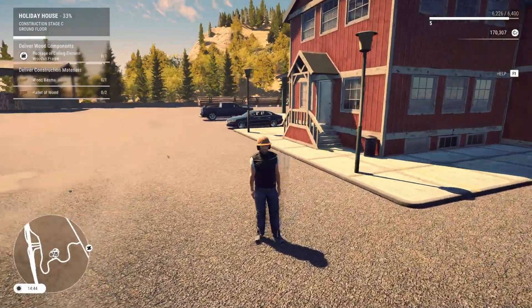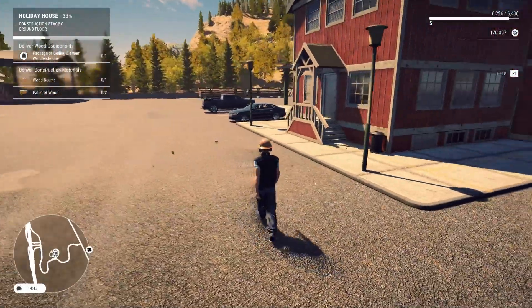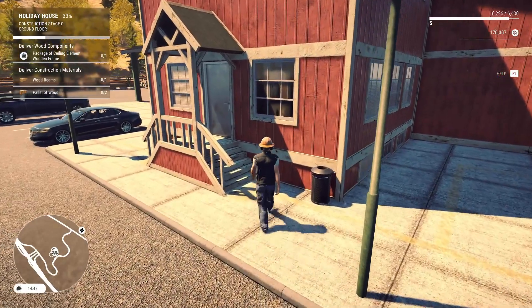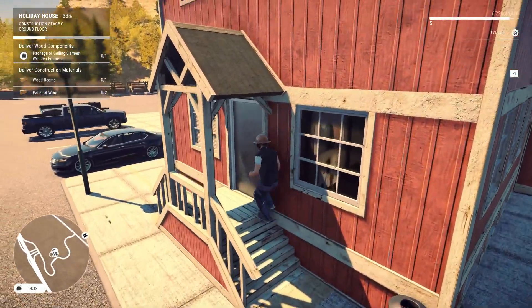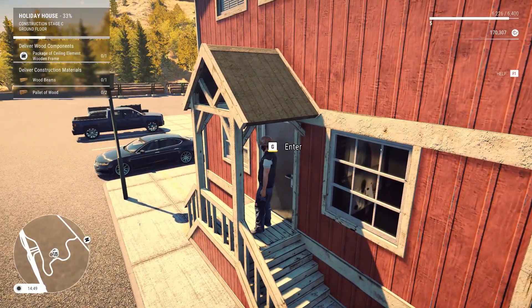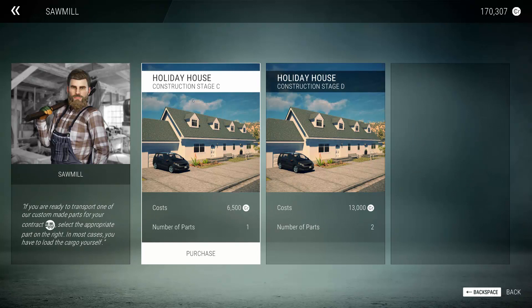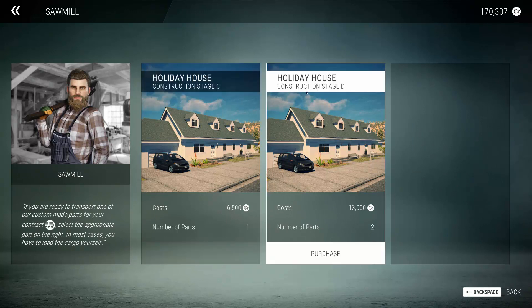Hey guys and welcome back to my YouTube channel. In this video we're going to be playing some more Construction Simulator. This is episode number nine. Currently we're at the sawmill and we need to buy two things for our residential house — construction stage C and D.